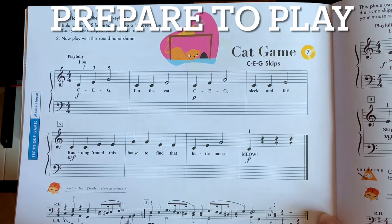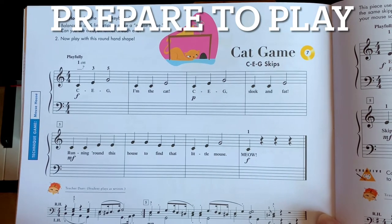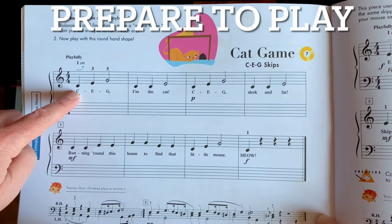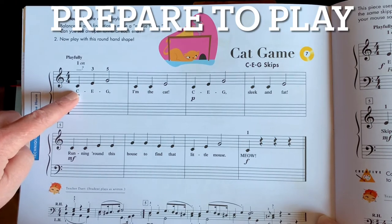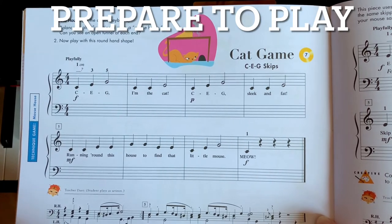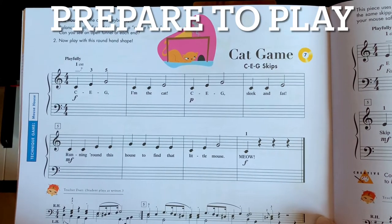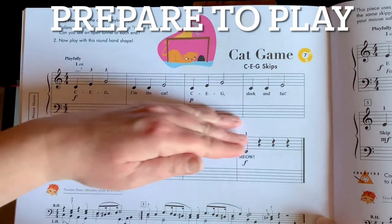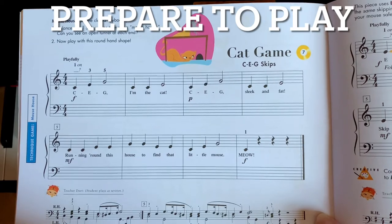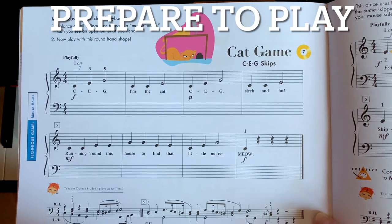It's a cat game — playfully — that makes sense. The first note is right here. What note is this? Did you say middle C? Go ahead and write a C on the line above, and that's where your thumb will go for this piece. You'll notice all of the notes are above the words and in the treble staff. They're all pointing up — these are all right-hand notes. There are only right-hand notes in this piece.